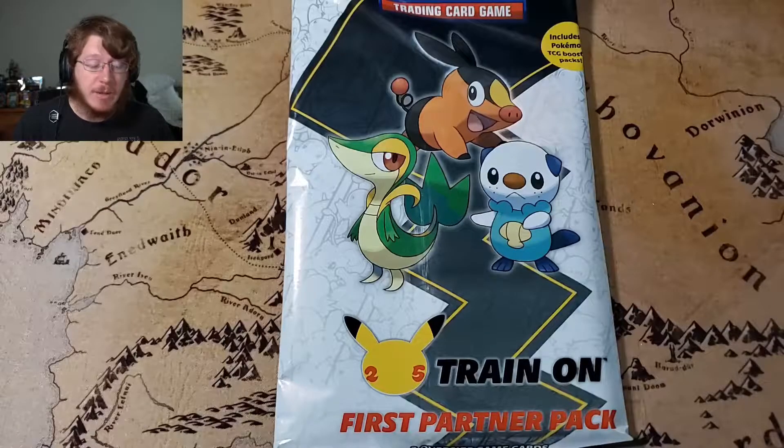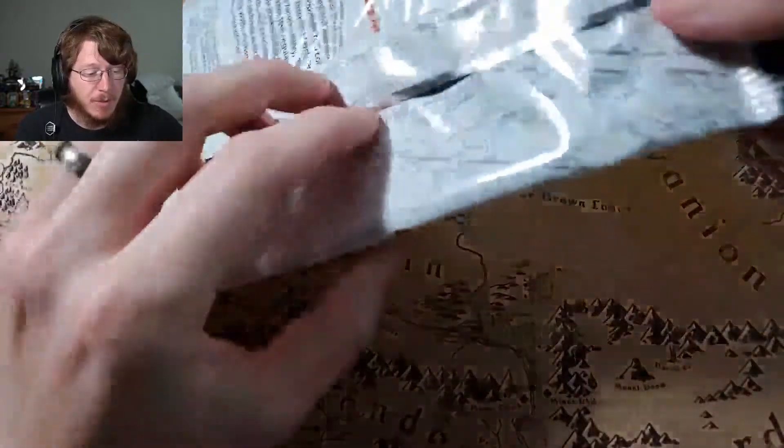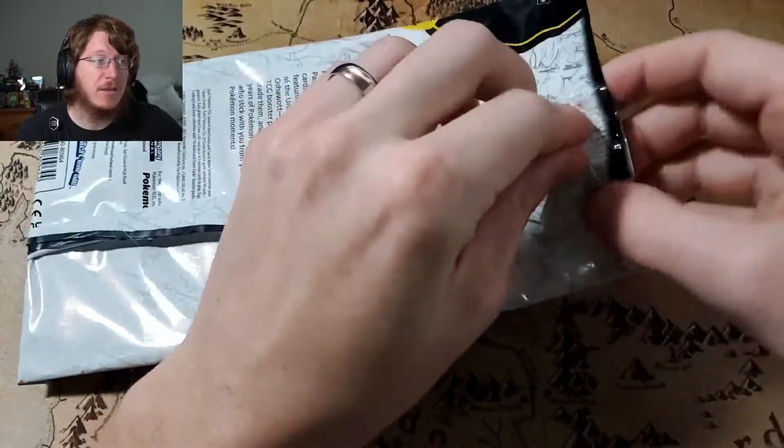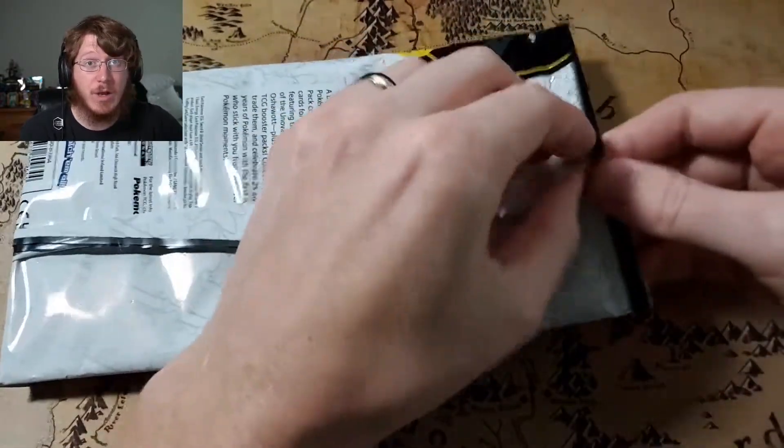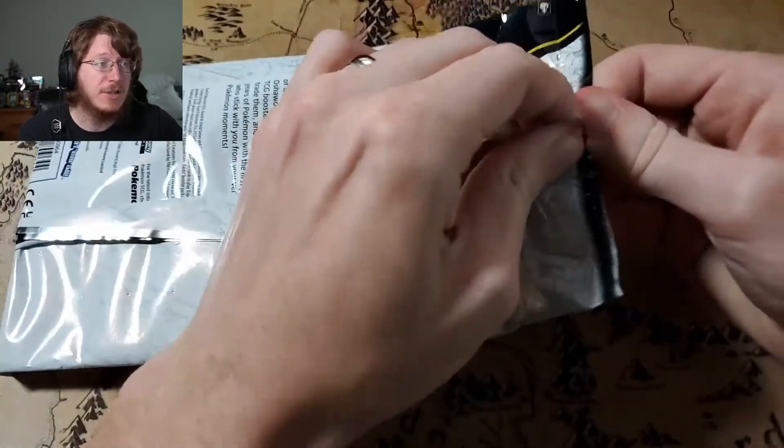Hello everyone, and welcome to the Shenanigans. Today we are opening up the first partner pack for the Unova region. We were just able to find a Kalos region one as well. Still have not found the Alolan one, so hopefully I can get my hands on that to finish the collection out.